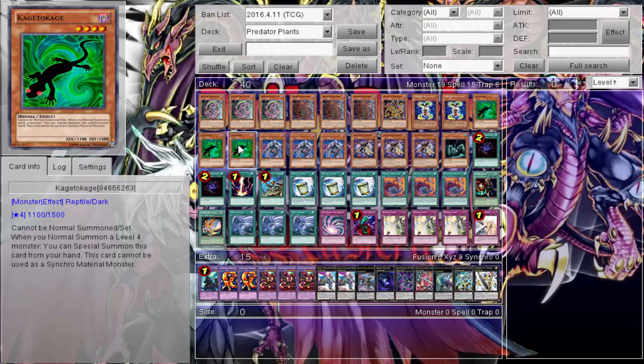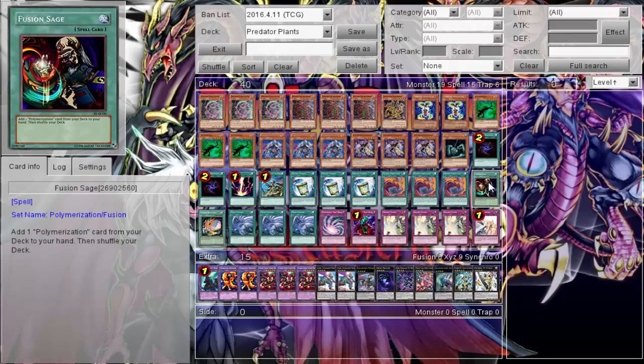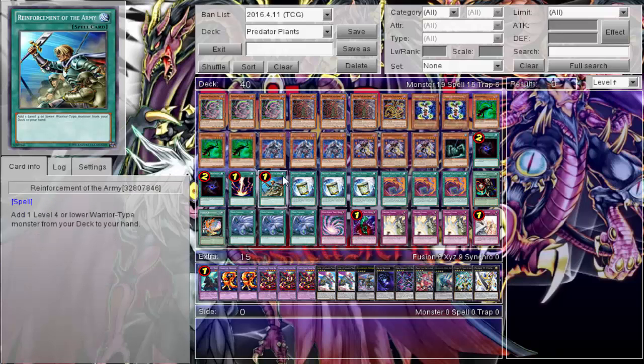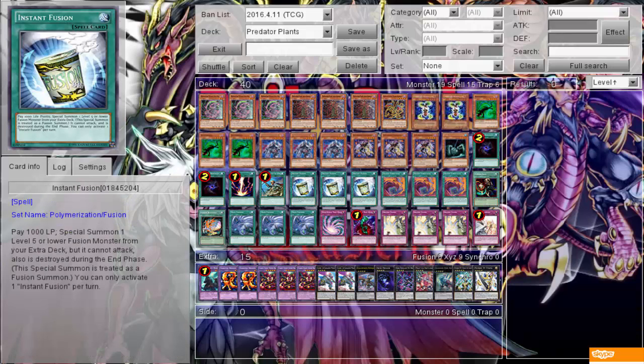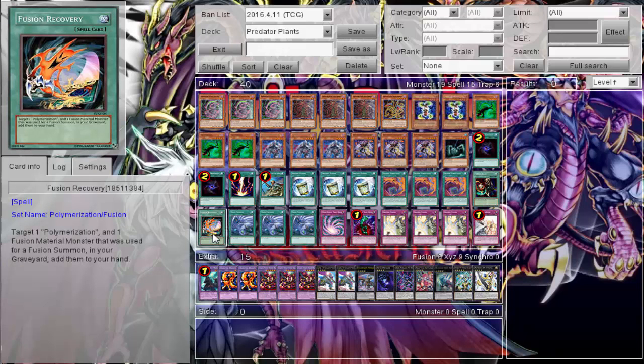Kai Tokage lets you Special Summon it — it's a DARK, so there you go. One King of Swamp to search Polymerization. One Fusion Sage to search Poly as well. Lord of Darkness — everyone here is DARK except King of Swamp, so lots of DARK support. Key Rota for Castor. Triple Instant Fusion — not only do we get Norton, but we also get Dark Fire, another Level 4 DARK, so we can go into Star Venom. We run three Fusion Substitute instead of Poly because Star Venom requires the monsters to be on the field.